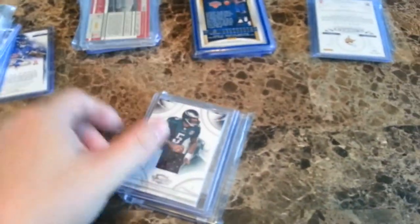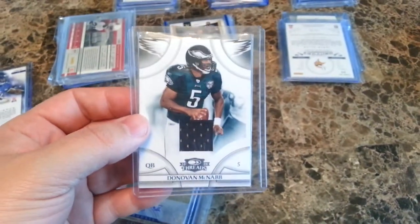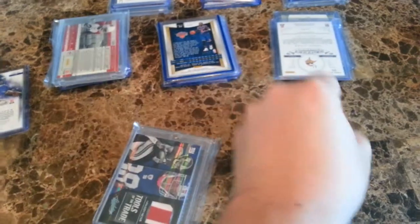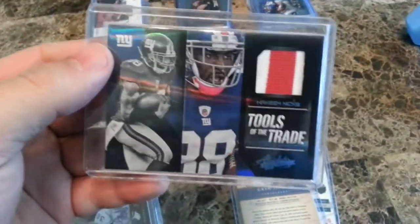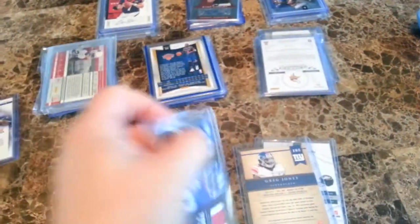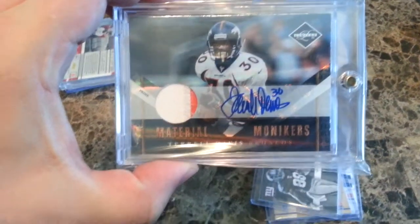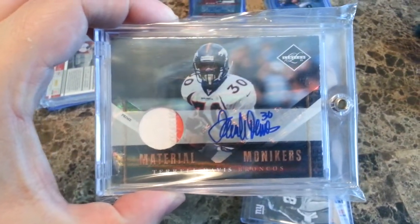Those are the weaker packs. The better packs: Donovan McNabb jersey, a Greg Jones Gold Standard auto — pretty nice — a two-color patch of Hakeem Nicks numbered to 49 out of Absolute. And for your main hit, a two-color patch auto of Terrell Davis with his number 30, short printed to 15, number 12 of 15.